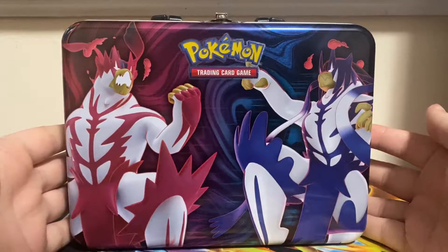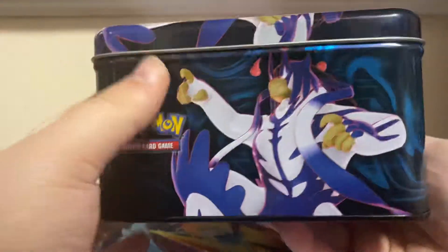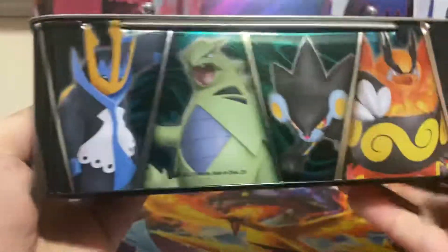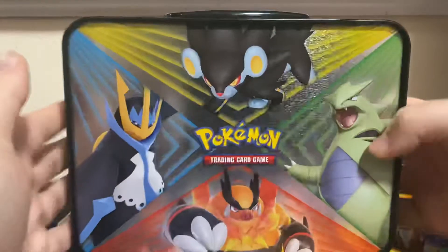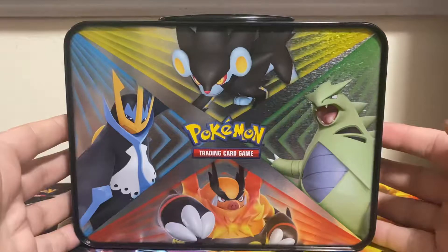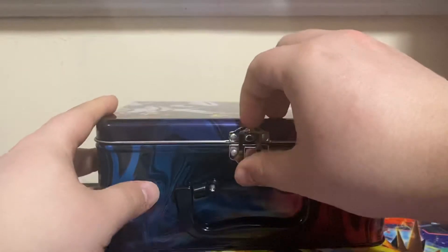Get that off. First we got Single and Rapid Strike UrsaFoot. Rapid Strike UrsaFoot. Single Strike UrsaFoot. We got Empoleon, Tyranitar, Luxray, and Emboar. And then the back — look at that. That is some nice... I like this. It's a nice Lunchbox.